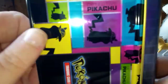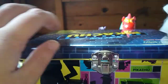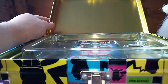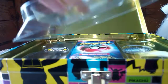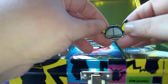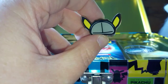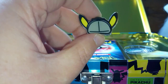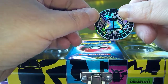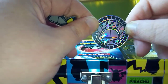And then on the sides we've got silhouettes of him. So let's crack this bad boy open. Here I have the Pikachu pin badge, which is really awesome, and a Detective Pikachu coin. I've already got one of these in the folder, so I'll give this to my best mate.